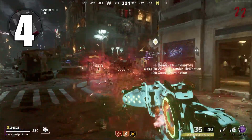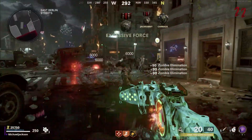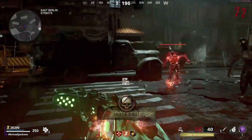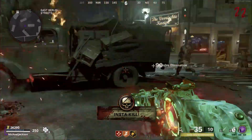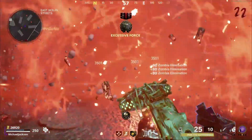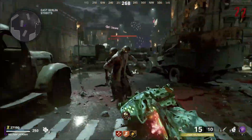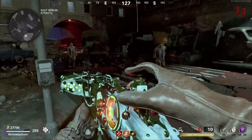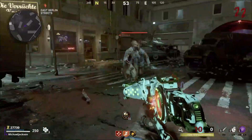Coming in as the worst variant for the Cerberus is the Diffuser — by far the worst. First off, it has the least amount of ammo. The total amount of ammo it holds is only 80. When you fire this weapon, it spurts out 5 rounds, which means you ultimately only get 12 shots total, and this variant compares to a shotgun.